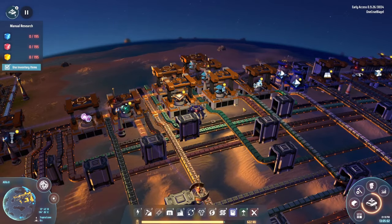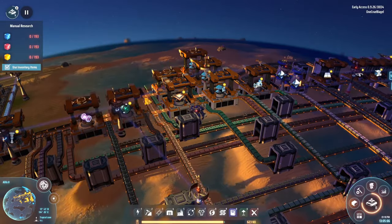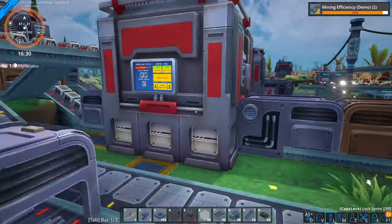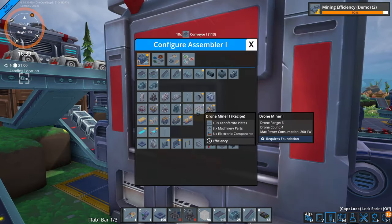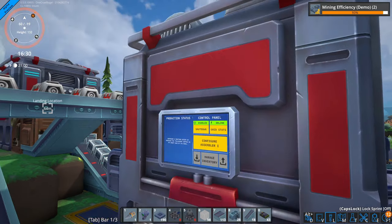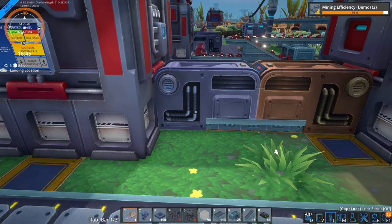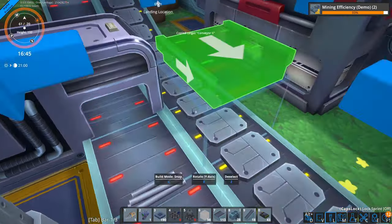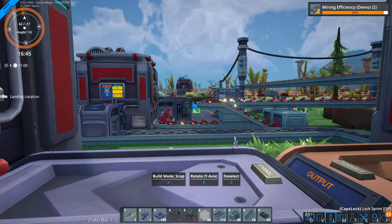Both Factorio and Dyson Sphere Program get around this problem by giving you a third person view, allowing you to interact with things a bit further away from the character — and especially with the long reach mod, it's often a case of getting your character into about the right area and then just building stuff around them without worrying too much about where they're standing. That's not the case in Foundry. You have to move yourself around to see what you're working on, and if you're digging or configuring a machine, you have to be very close for it to work. Building is easier though — you seem to be able to build things at a significantly longer range than you can mine and configure.